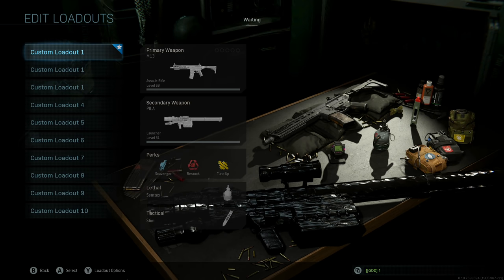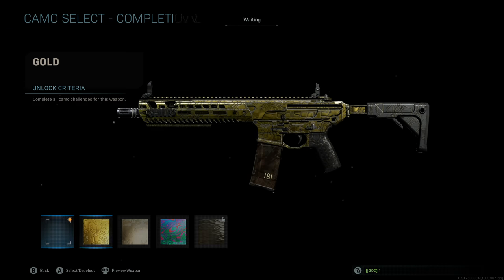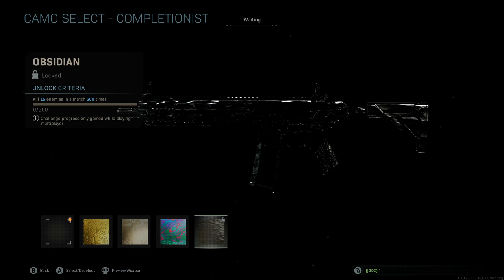As far as the rest of the challenges go, each weapon category has a different set of camo challenges. For rifles, you need to get 15 kills in a match 200 times. What we found out already is that these actually stack — so if you manage to get 30 kills in a single match with that individual gun, you're going to end up getting two counting.